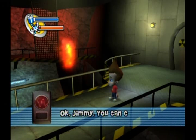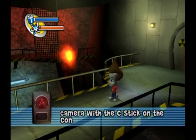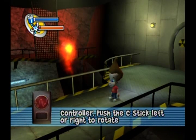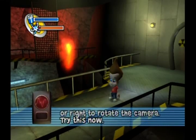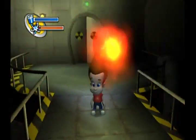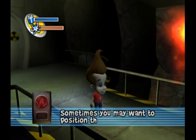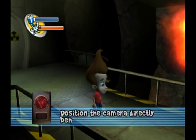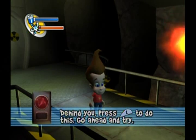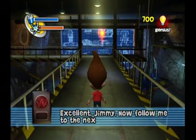Okay, Jimmy. You can control the camera with the C-stick on the controller. Push the C-stick left or right to rotate the camera. Try this now. Sometimes you may want to position the camera directly behind you. Press the L button to do this. Go ahead and try, Jimmy. Excellent, Jimmy. Now follow me to the next lesson.